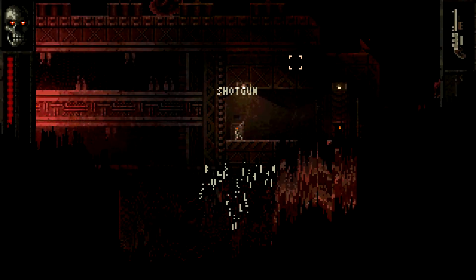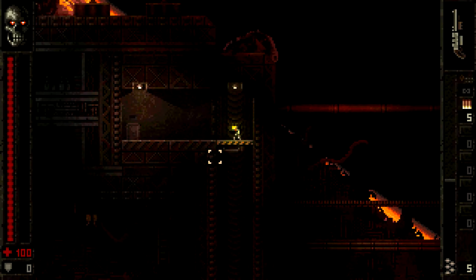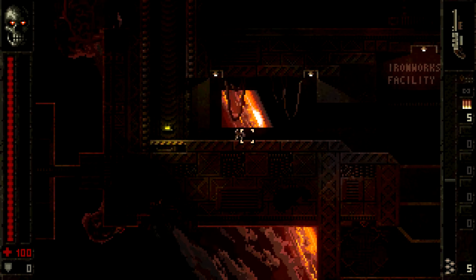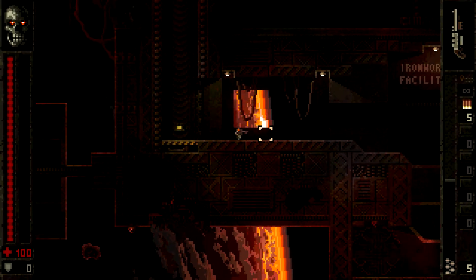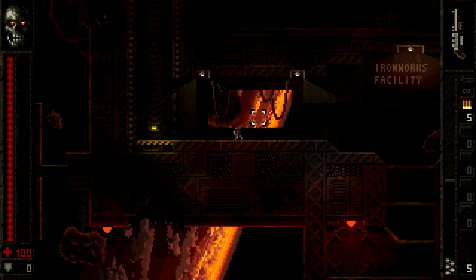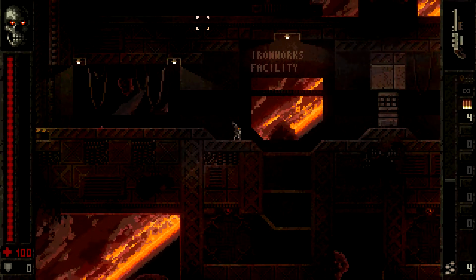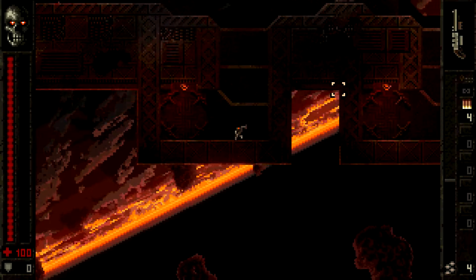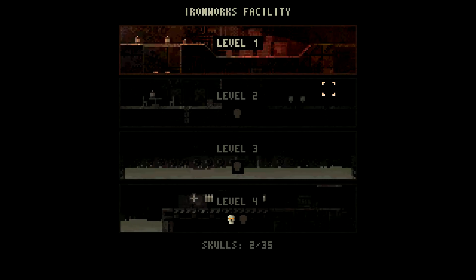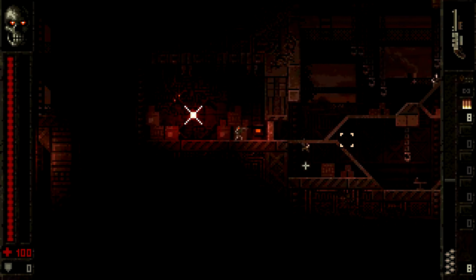Here we go. So it starts you right off - eventually there will be a hub world, but this is the tutorial area. There's not much to this game in terms of controls: you jump with W, move with ASD, kick with right mouse button, fire with left mouse button, and target with the mouse. On platforms you can press down to drop through - that's pretty much the bulk of it.